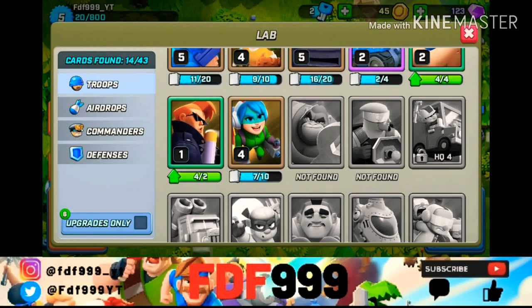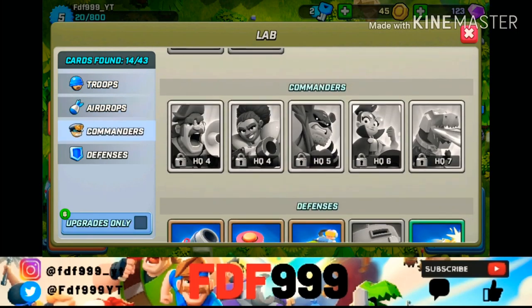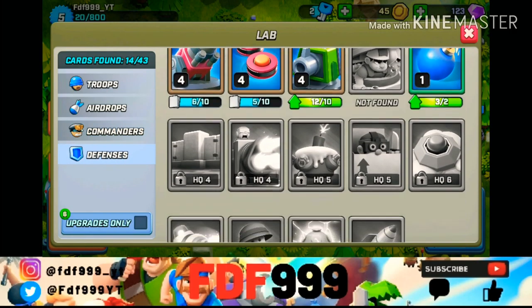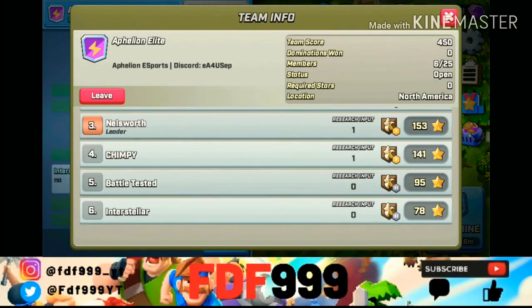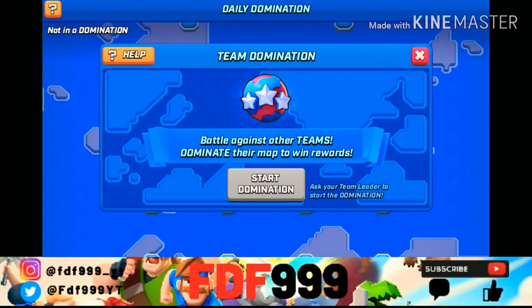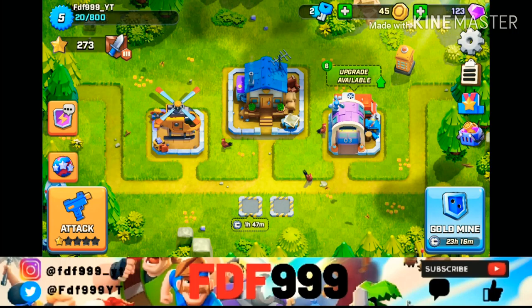You can upgrade your troops in the lab using cards, and you can also upgrade your spells. There are commanders which help your troops, and you can upgrade defenses too. The social groups aren't called clans or bands — they're just called teams. You join a team, help build defense by donating coins, and there's team domination where your team goes against another team, kind of like clan wars.